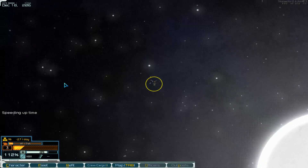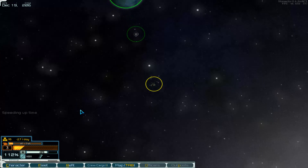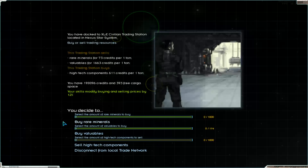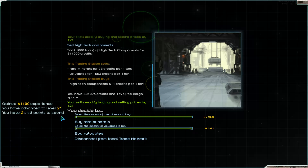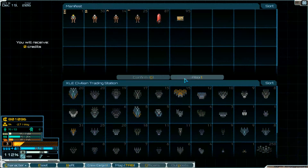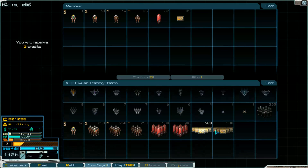They are gone. There's a station. First we sell the high-tech components here. Then level up, disconnect, go and get fuel and supplies. Take some fuel and confirm.